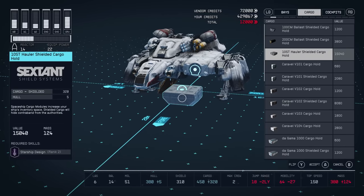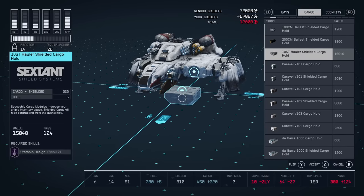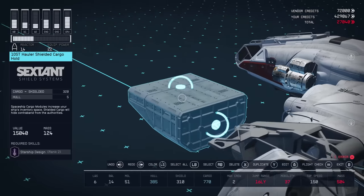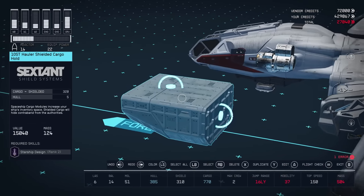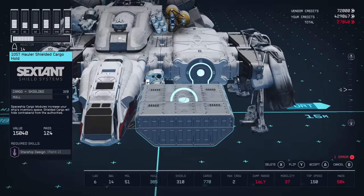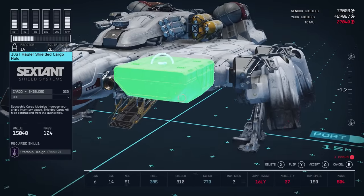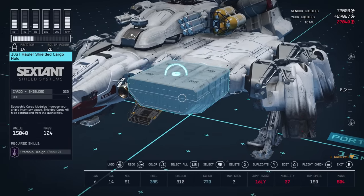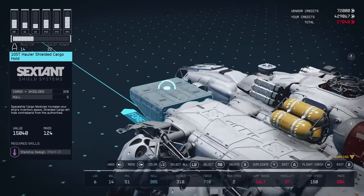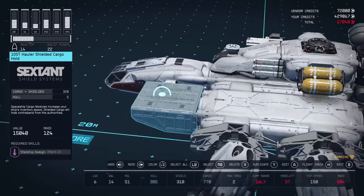Another item unique to the Red Mile is the 10ST Hauler Shielded Cargo Hold. Even if you go there, you might not have seen this because you also need to be level 32 to unlock it. This cargo hold hides anything you put in it from scanners, so you won't need a scan jammer. It holds the most space out of all shielded cargo holds, making it the best of its type in the game.